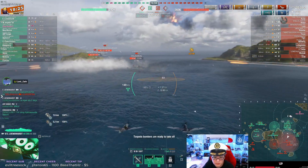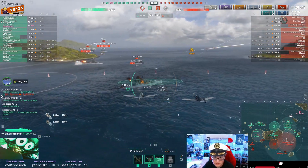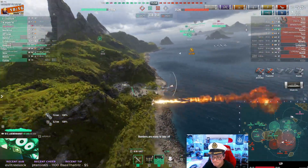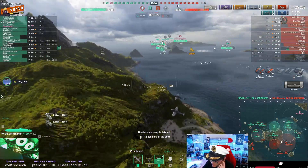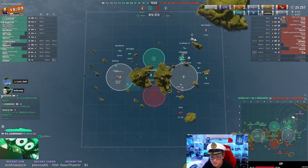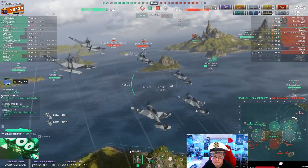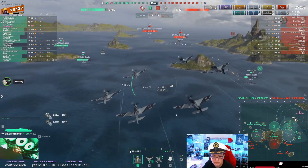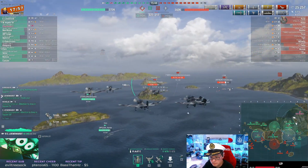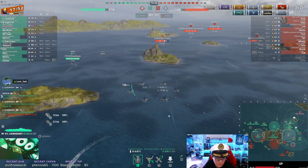You might even use engine boost - you did that. This should be a dead Argentina right here... only one citadel, he was slightly angled. Back to the bombs, you're going to go for the Mutsuki now. Your angle was not very good there. I usually don't like using rockets if the target isn't already spotted when you launch them - I'm kind of lucky the Argentina got spotted himself.